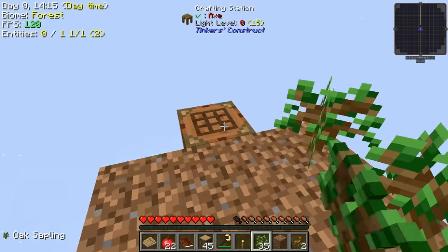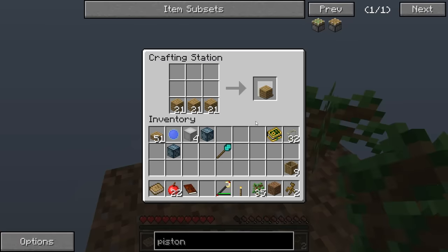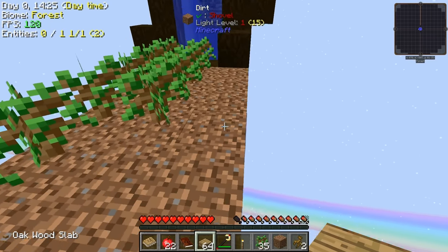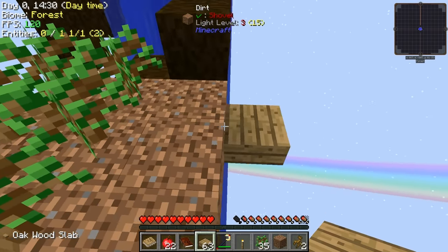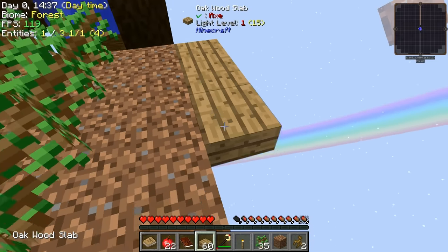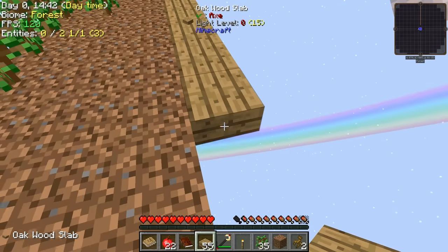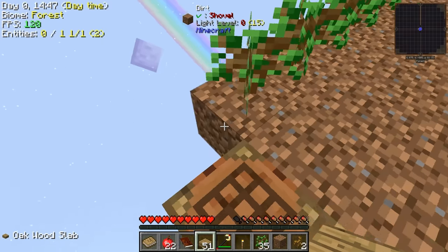And the weird thing about this — I think it's intentional — is it doesn't lose any energy or durability or anything. So we can use it forever, which is going to be super nice. Let's also start working on our platform here. Now, here's the thing — everybody plays this a little bit different. We could put the slabs down there, which is what a lot of people do, because then you don't have to worry about mob spawning. But we're going to take this on like real men — we're going to do it up at the top, just because I find it really annoying doing it the other way. So we're going to have to deal with mob spawns.